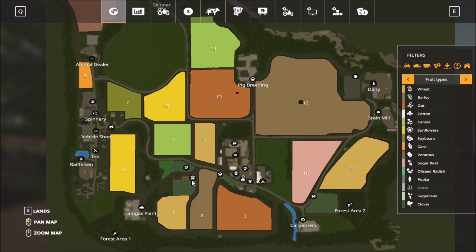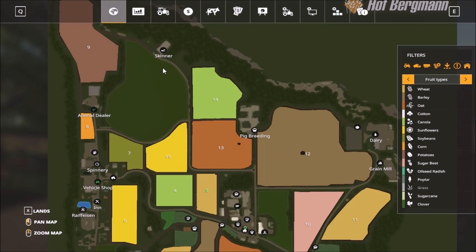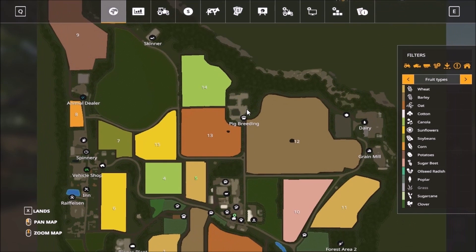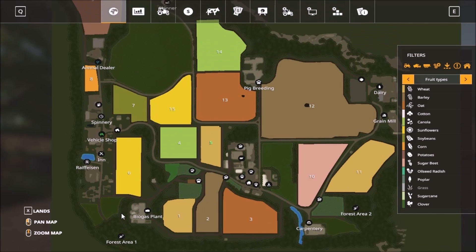All the animals are on the main farmyard area. This is what the map looks like. We have sell points up here and big animals up here as well. Then we have the dairy, the grain mill, carpentry which is the sawmill, and then the forest area. There are lots of different forest areas around.